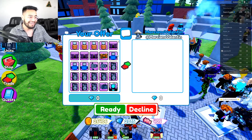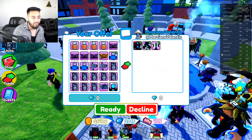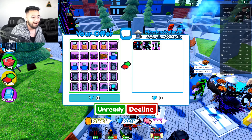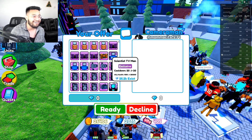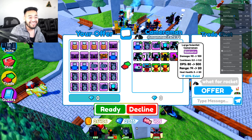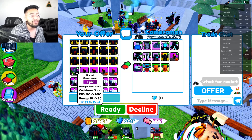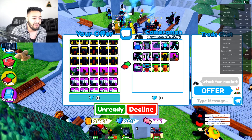Next up, someone put up a Titan Cameraman and a Large Scientist Cameraman - one mythic, two exclusives. I'd do it for just the mythic but he's not hitting accept, so let's decline and move on. Next person - wait, they're giving all of this for the Rocket Cameraman? There's no way the rocket's that expensive - I paid like two or three legendaries for it and even then I think I overpaid. It is a really good unit though - it does crazy splash damage, throws bombs at them in groups. Let me hit accept and see.